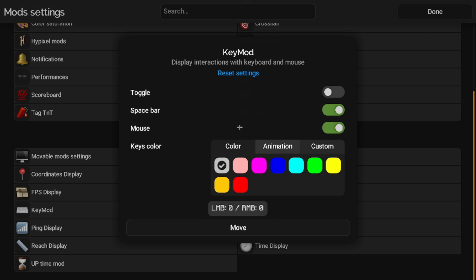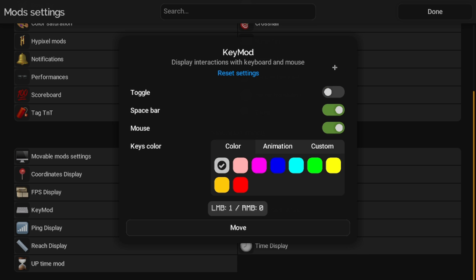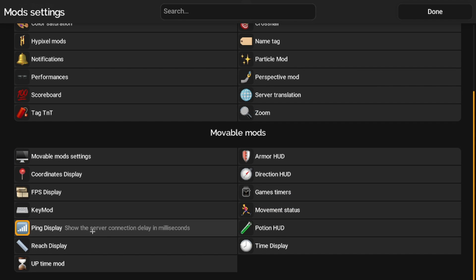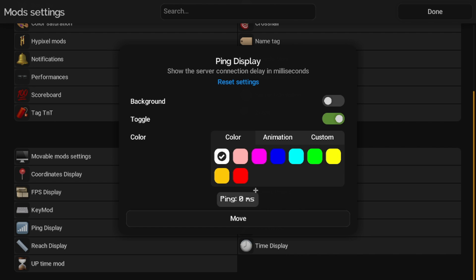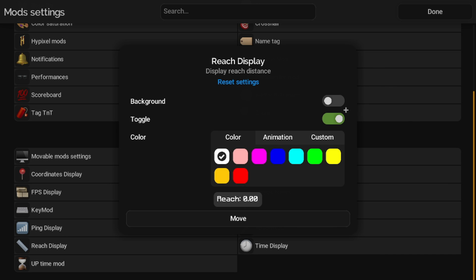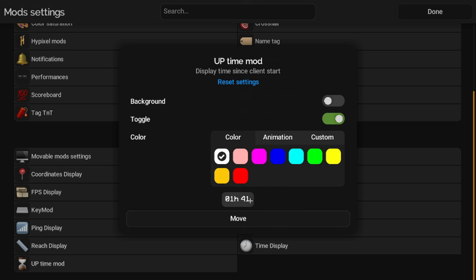For the key display, you can toggle it on or off and it'll show the WASD keys. You can change the color, animation, Chroma, or custom. I would turn that off for now though. Ping Display shows how good your Wi-Fi is — just toggle it and it shows the ping. Reach Display shows how far you can reach, like in PvP. Time Mod shows what real-world time it is right now.